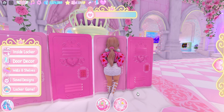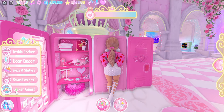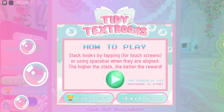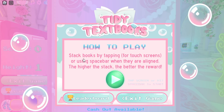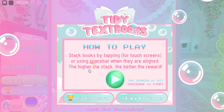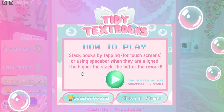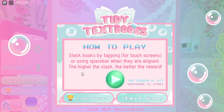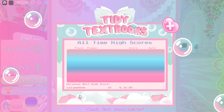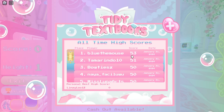Right here it says 'Locker Game.' So this is really easy — all you have to do is read the instructions. It says stack books by tapping for touchscreens or using the space bar when they are aligned. So if you are on your phone you're going to tap, and if you're on a computer you're going to use your space bar. There's a leaderboard and we got 53 books.